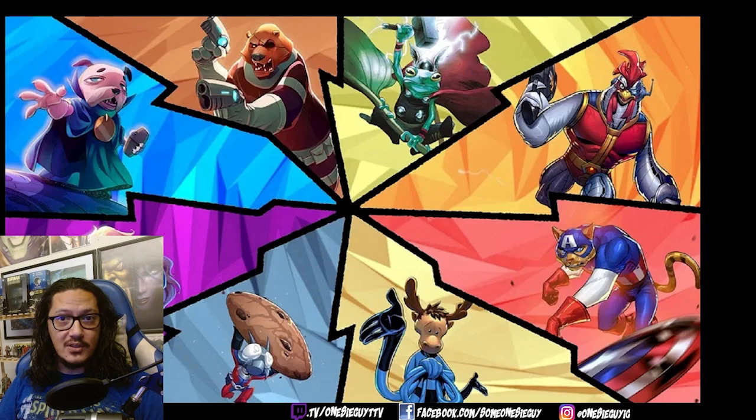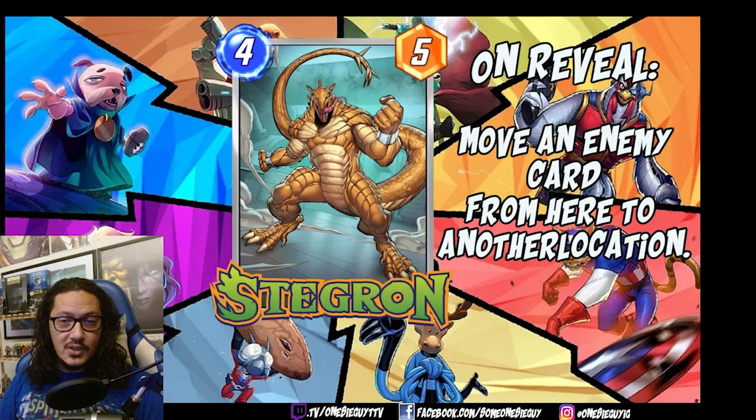Let's get looking at the Marvel Snap content for the month of April. First up we're going to look at the new cards coming in this month. The first card is Stegron — a 4-cost, 5-power card. On reveal: move an enemy card from here to another location. On face value the stats are kind of blah, but the on reveal effect is quite interesting. Moving an enemy card is always great if you're looking to swing that on the final turn, however this is a random card — you're not able to choose which card gets moved.